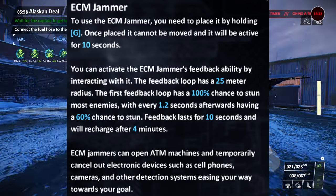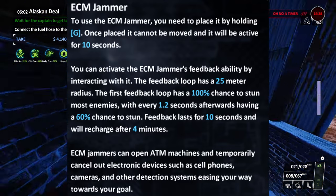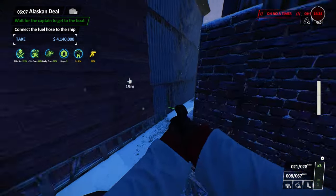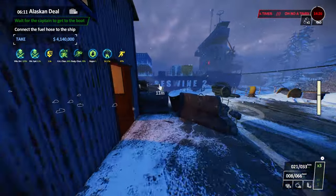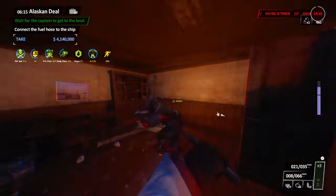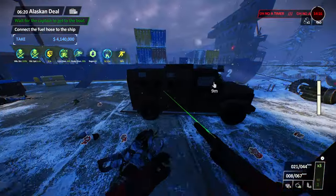ECM jammers have a nice quality of life change where you get double the amount of ECMs, but they each have half the duration. This makes it more worthwhile to use ECMs to open doors in both loud and stealth, and you have more different places to deploy them for feedback. As I said earlier, more stuff works — you don't need to bring doctor bags to every heist, so more niche builds like feedback and sentries are more viable.